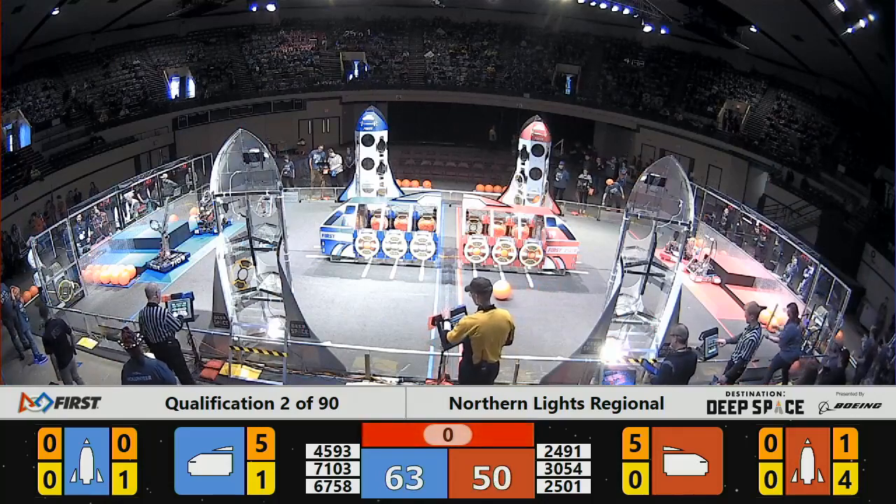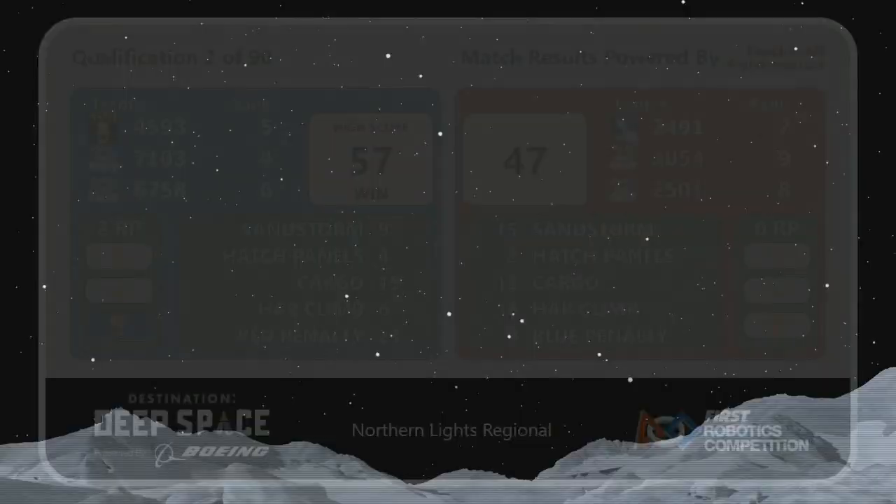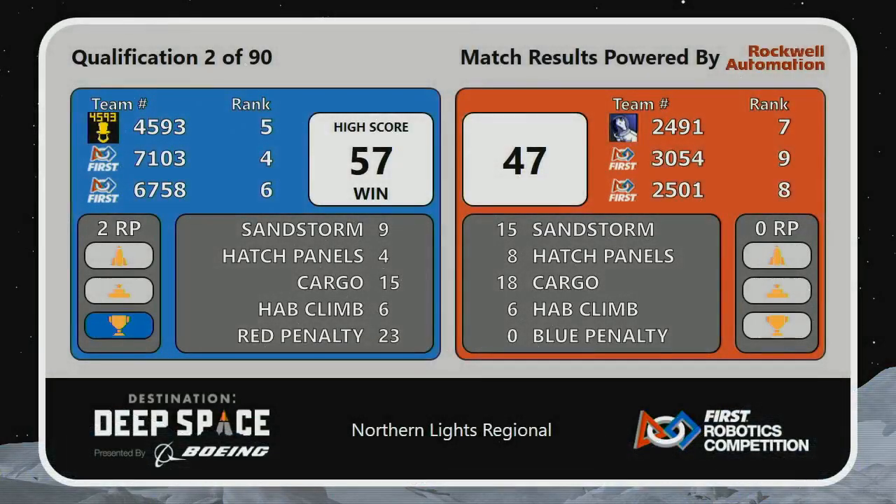Match comes to an end. Blue Alliance is out ahead — that's the unofficial score. Goes to the Blue Alliance; they pick up the win, 57-47. A 10-point win, and they get the two ranking points.